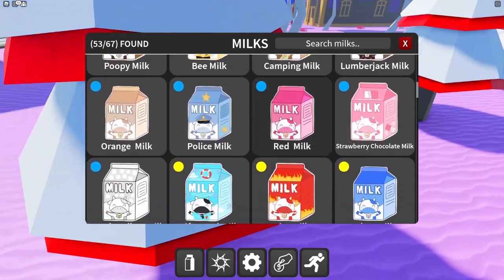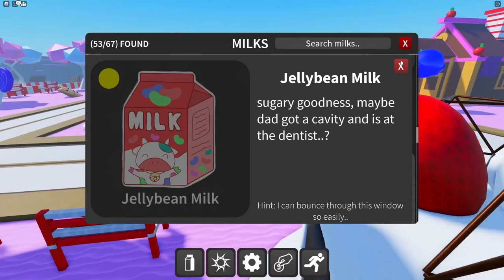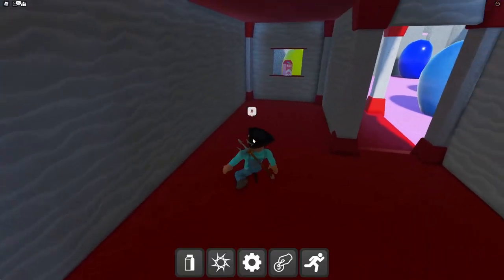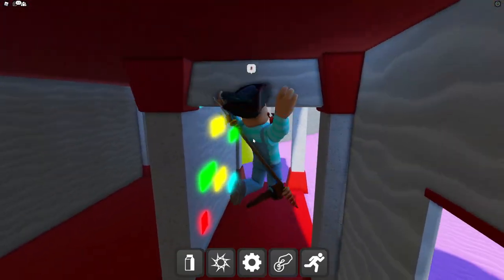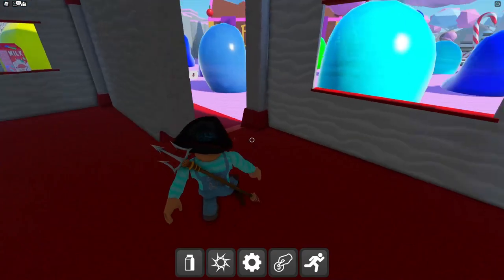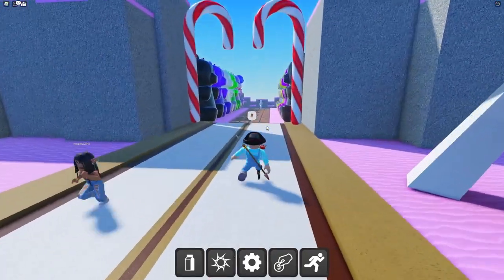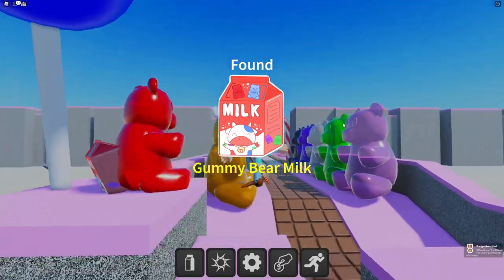We have 53 of 67 milks — zooming through these! Jelly bean milk hint mentions 'the dentist.' More milks are actively being added to the Candyland zone. Gummy bear milk — 'my brothers will always keep me safe.' At the entrance there were tons of gummy bears and the gummy bear milk is right behind one of them, chilling on his butt!